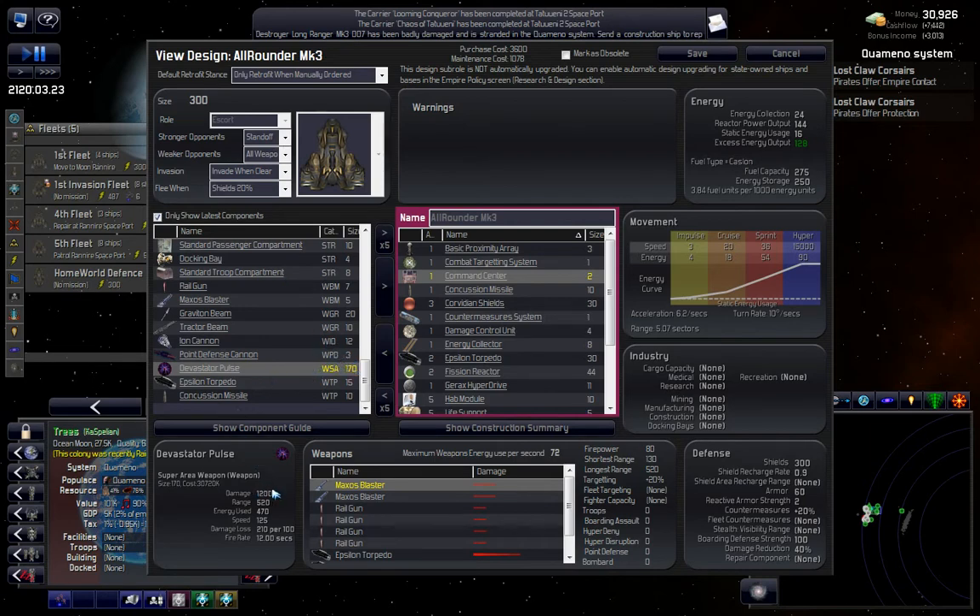This thing is massive - it uses 470 energy. So we're talking 1,200 damage when everything else is doing what, 6, 10, 20, 17? That's massive. I don't even think - unless I throw it on bases - I have nothing even big enough to handle that. You'd have to put up a whole bunch of reactors just to power it, so probably alright in bases.